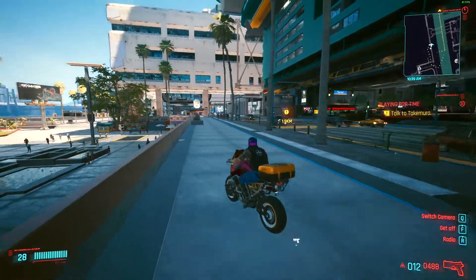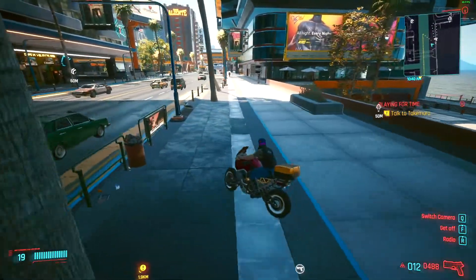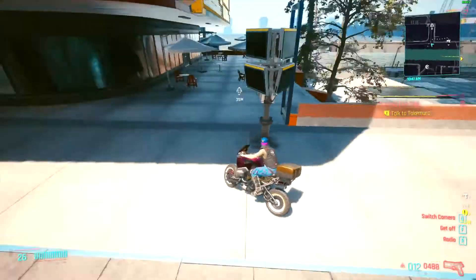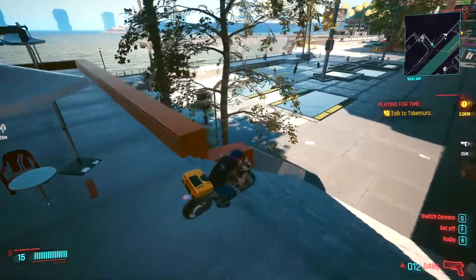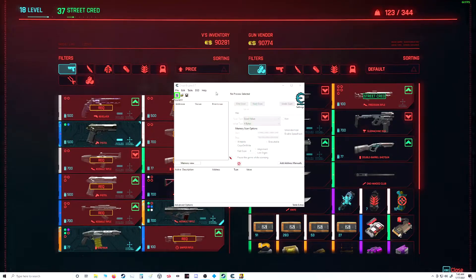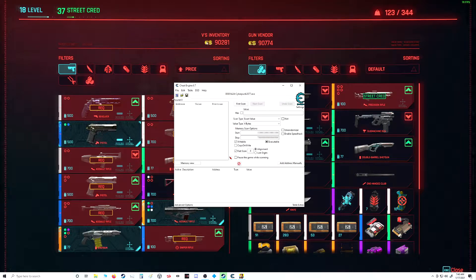I'm gonna show you how you can just get an infinite amount of these and upgrade everything to its maximum all at once. First things first, you're gonna want to find yourself either a gun store or a clothing store, or any place that will sell any of those materials. Then you're gonna get your Cheat Engine open. Now that we have Cheat Engine up, you're gonna click on the process list and choose Cyberpunk as your process.